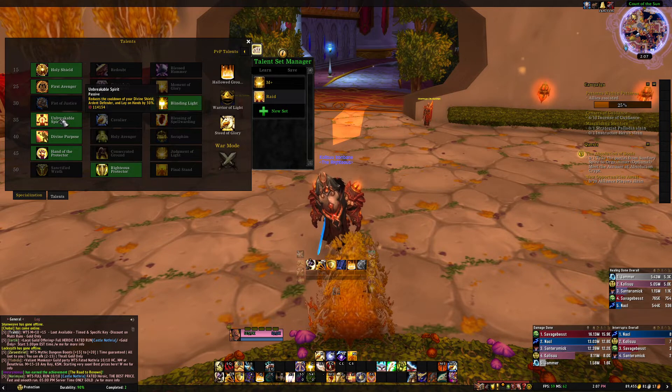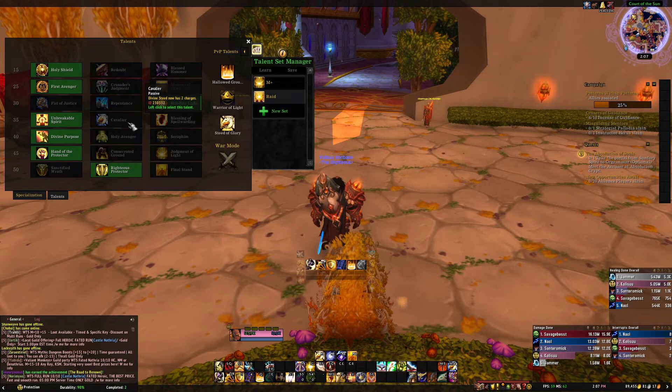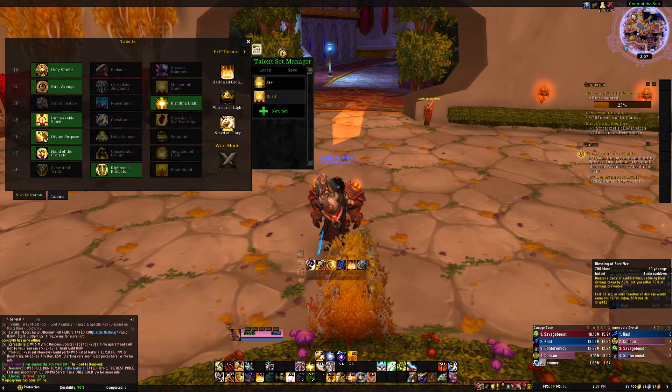Unbreakable Spirit is a must-have when you're in higher groups or aren't confident in your healer — it reduces the cooldown of Divine Shield, Ardent Defender, and Lay on Hands, so instead of a 2-minute cooldown you're looking at about 1.4 minutes. Cavalier is good for lower dungeons if you're speed-running, but Unbreakable Spirit is the pick for higher keys.